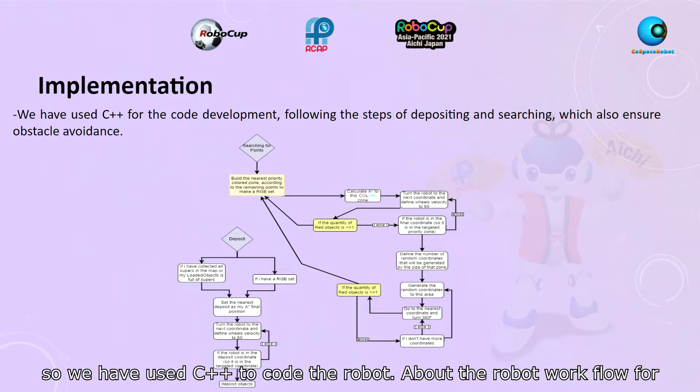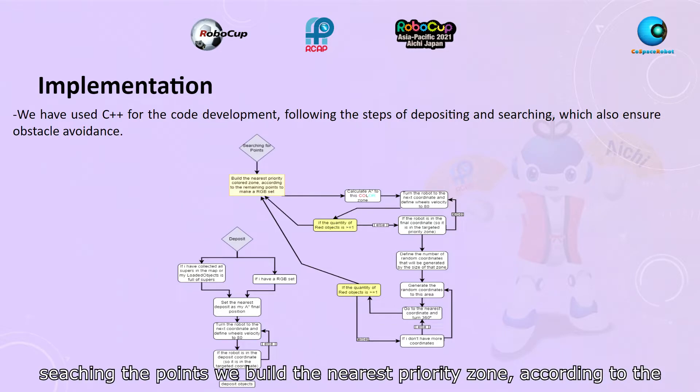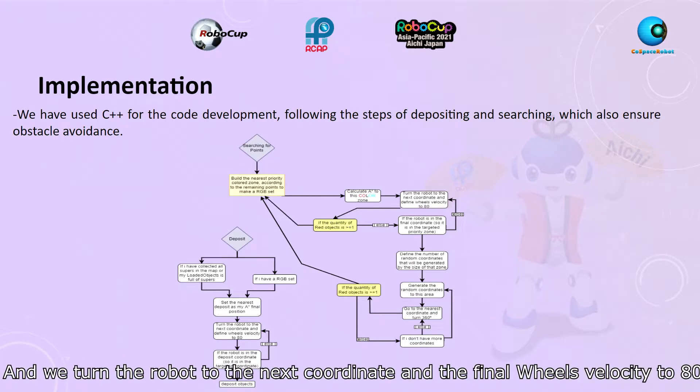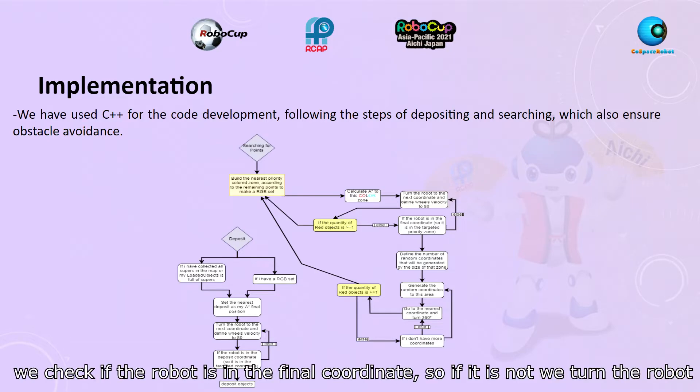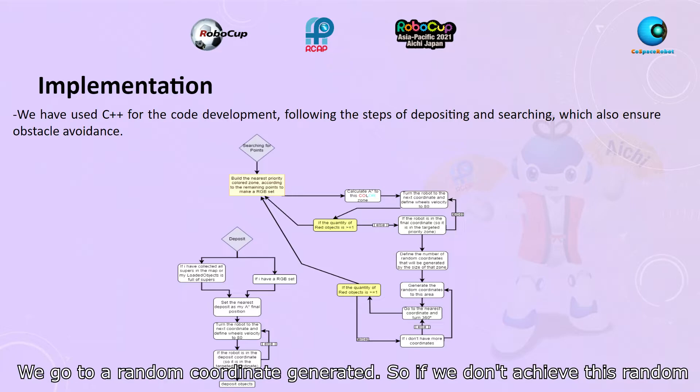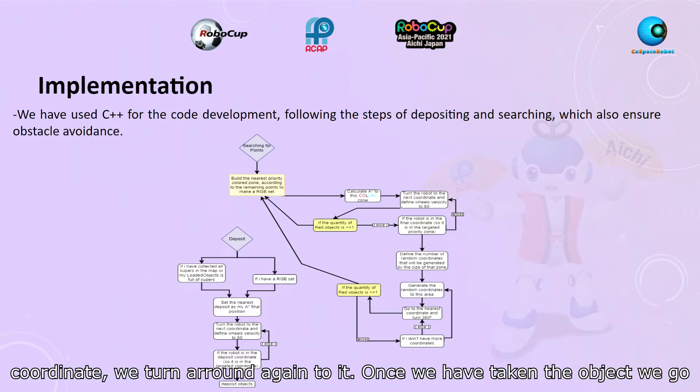We have used C++ for the robot code. About the robot workflow, for searching points, we build the nearest priority zone according to the remaining points to make our RGB sets, then we calculate the A* to this color zone. We turn the robot to the next coordinate and set the wheel velocity to 80. We check if the robot is at the final coordinate; if not, we turn the robot to the next coordinate again. Once we have reached a priority colored zone, we go to a randomly generated coordinate, and once we have taken the object, we go to the deposit.